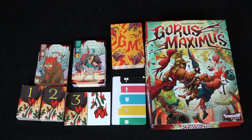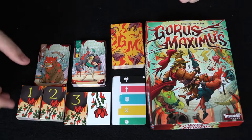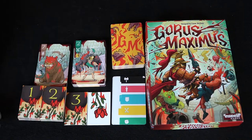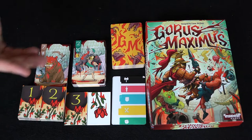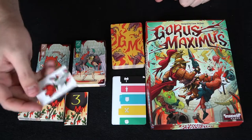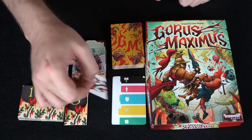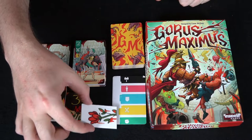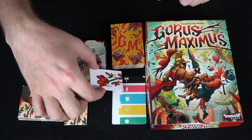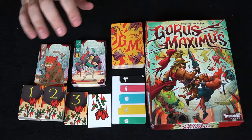Here we have the contents for Gorus Maximus. It comes with a box, a rule book, and point counters — 1, 2, and 3. First player or team to 3 points is the winner. You also get a rose counter, which is a little bit larger, and a small marker that signifies which suit is going to be the most prominent suit of the round. And of course you get a bunch of cards.